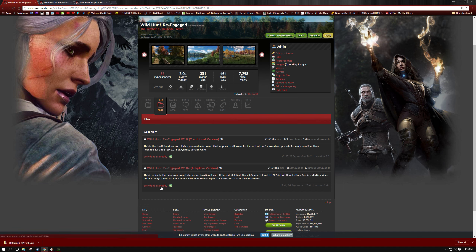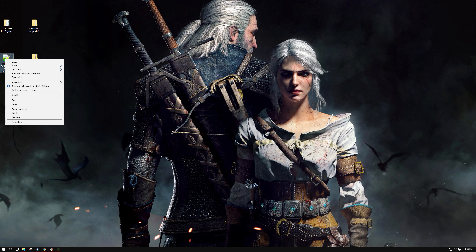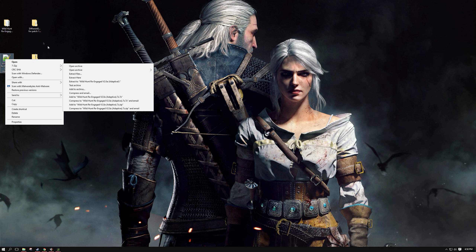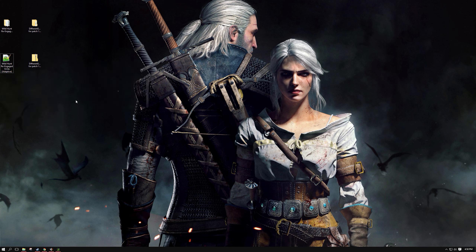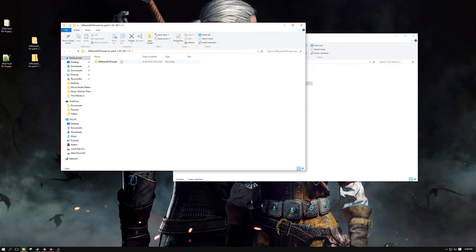After you've downloaded them, they'll go to your download folder. Go to that location and you'll have the files you downloaded. You need to extract them, so right-click and extract. I've already done it so I won't do it again, but once extracted you'll have the folders you need. Then you need to get into your Witcher 3 folder where your mod folder is. Let's open up the Different SFX folder first.